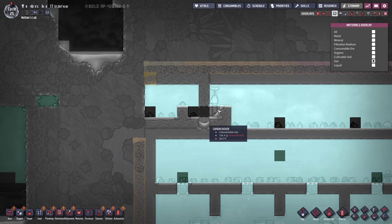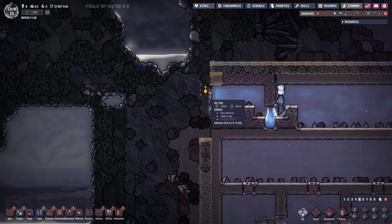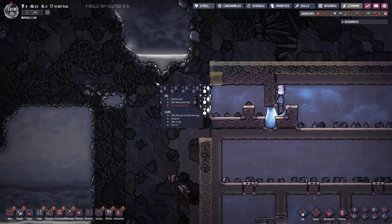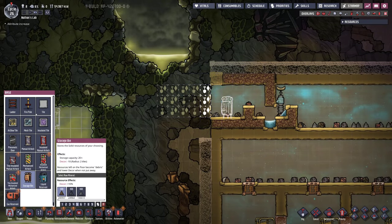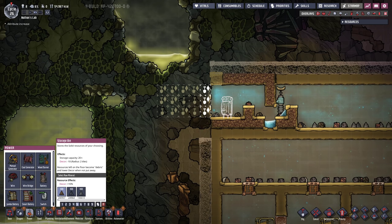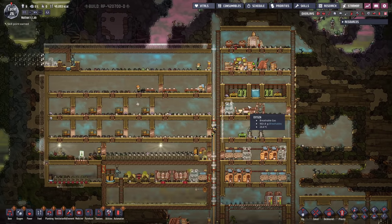Looks like we have to give another wrangle command - a couple of these guys are still not wrangled up. This here is actually already good enough - this counts as a liquid lock. And as this is filling up, we can already go ahead and dig away. However, we want to prepare for the slime massacre. For now, I want to keep the germs outside of my base. So all we're gonna do is set up a storage with two deodorizers next to it.